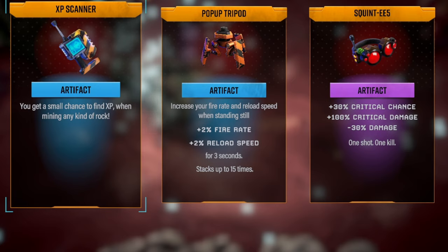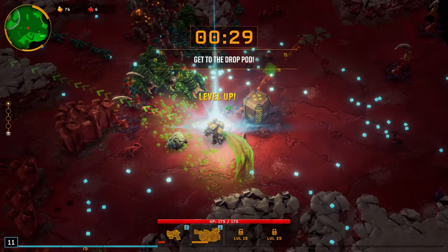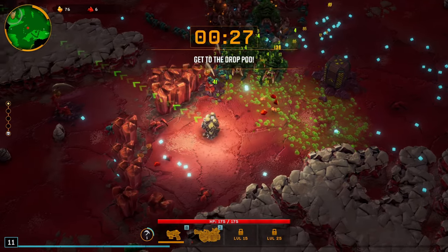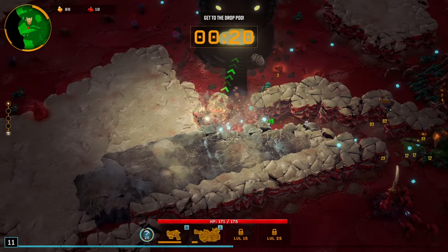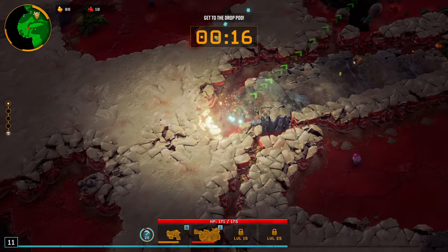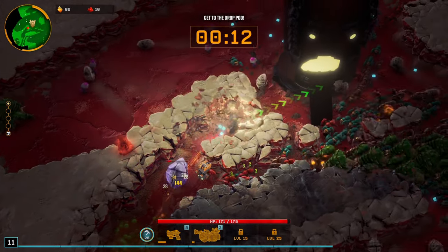There's also a small chance to find XP when mining any kind of rock. That just sounds like free XP, because we already get — we just took out the boss of the floor. If we are mining through all this terrain like it means nothing to us, that's just going to be so much XP. Look at all those little orbs, little stacks of things coming off the rock as I mine through.